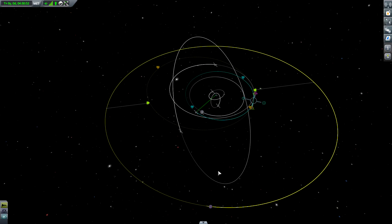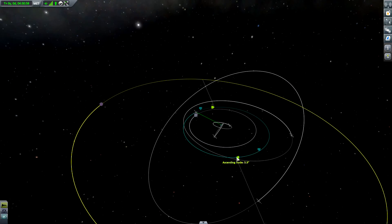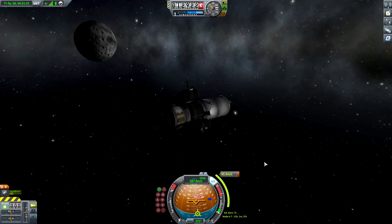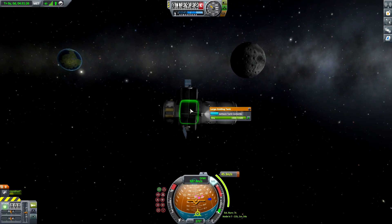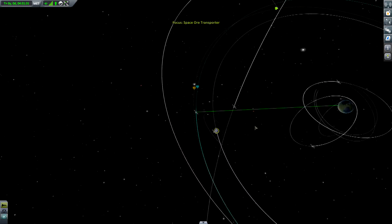I think it's easier to fix the inclination first — so ascending node. I have plenty of time. Ascending node I set: 4.2, 0.9, 0.7, 0.2. I have more than enough time. This ore is not really needed, and since we have now completed this very difficult contract, this ore is useful at the Mun and the Minmus space station, but it's not really needed for now.